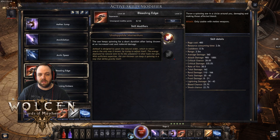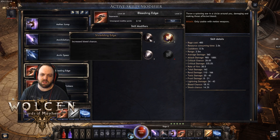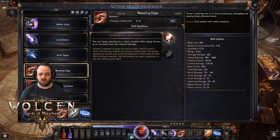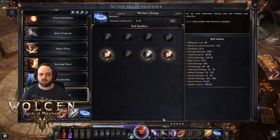Bleeding Edge here we're just using as a rage dump, so none of the mods really matter except maybe bleed chance — which interestingly increases both your bleed and your shock. We use this to amp our damage and dump a bunch of rage. The Axes Keep Spinning node increases the rage cost from 200 to 400 but it's way more effective, so use it as a rage dump since all your damage is coming out of Annihilation anyway.